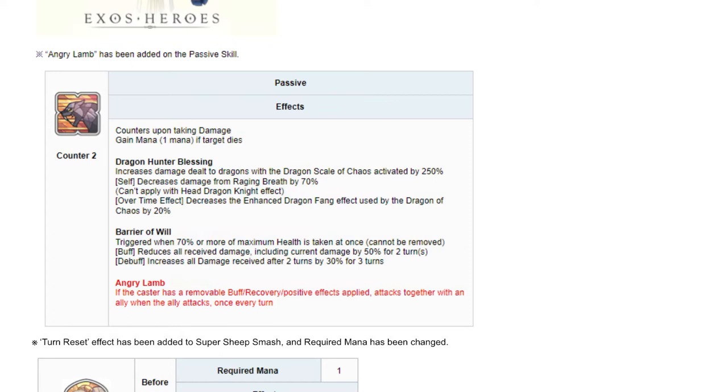The new passive is called Angry Lab. If the caster has a removable buff or recovery positive effect applied — similar to Flap Flap — she attacks together with an ally when the ally attacks, once every third attack. So when Brooke has a positive buff, she can attack whenever an ally attacks.